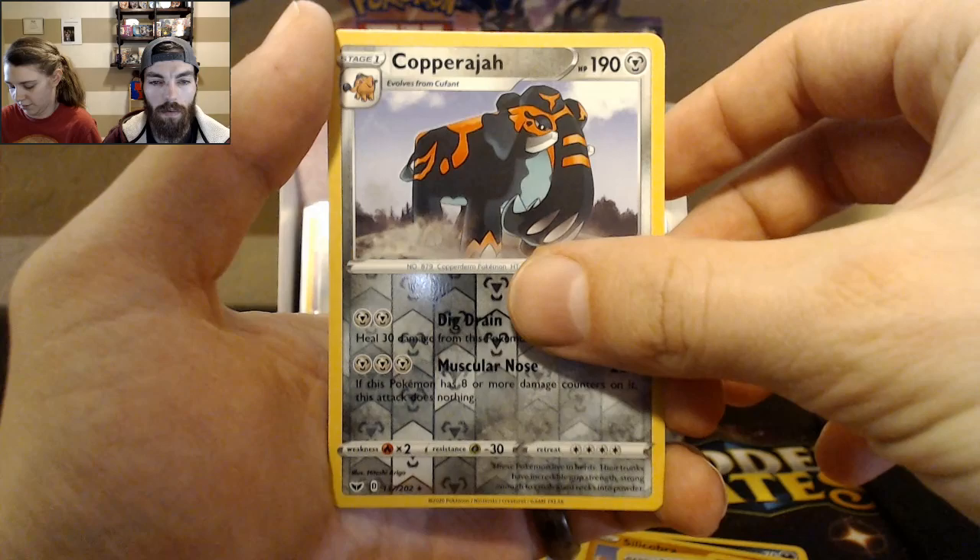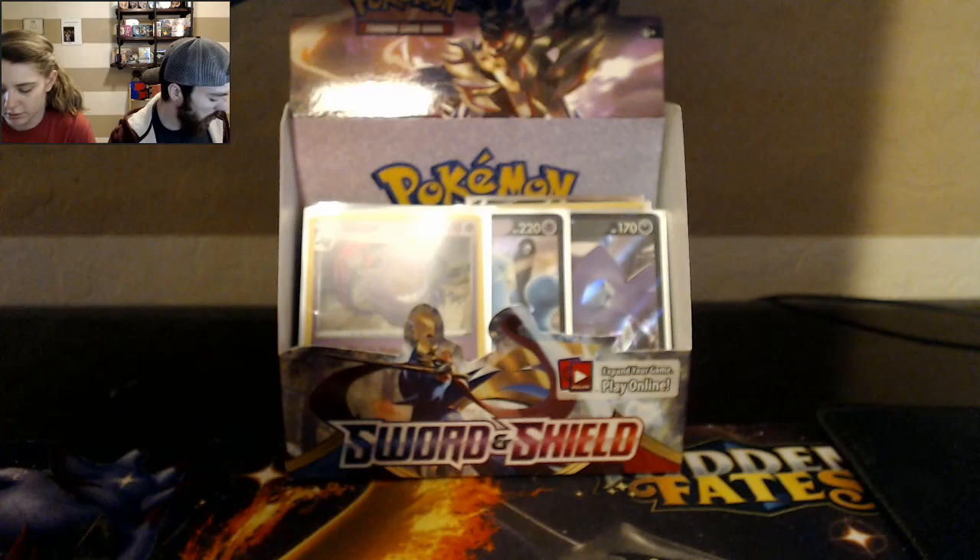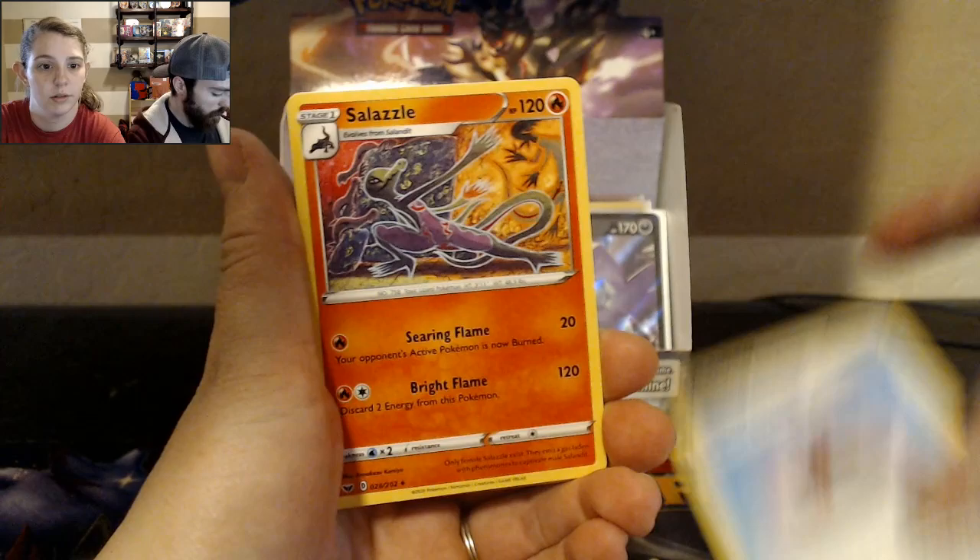Mincino. Vulpix. Copper Jaw. First Hollow Rare! And the Rare is a first Stonejourner I've seen. Kind of neat — there seems to be quite a few Rares we haven't got.